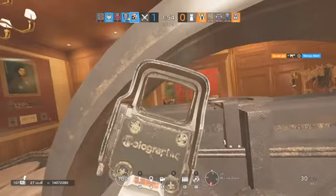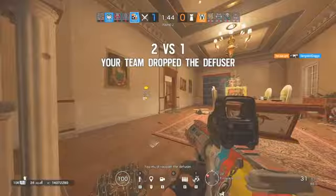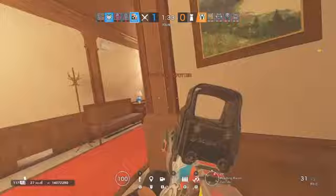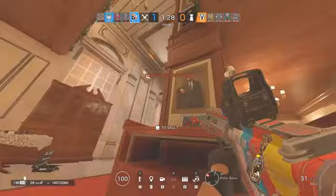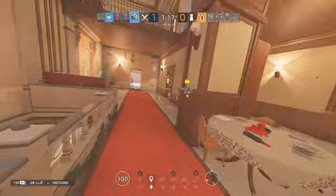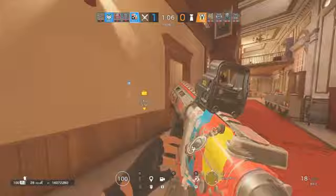Now let's get into play styles. There are two main ones and we'll talk about rushing first. For rushing, use that G36C loadout. It's quite simple - figure out where the bomb site is. If you don't know, check where you saw someone last, or stay on your drone throughout the beginning of the attack phase. Switch to semi-auto while droning. Then you just bust in, create lines of sight on opponents, and get up close and personal.